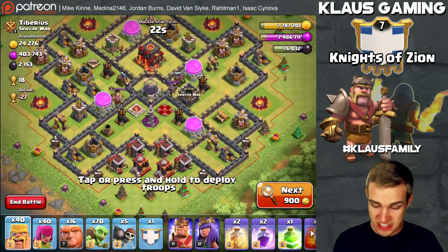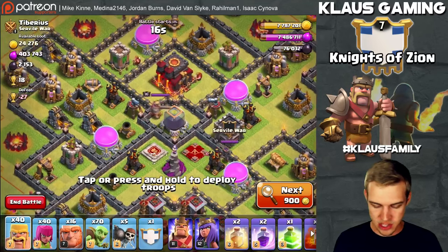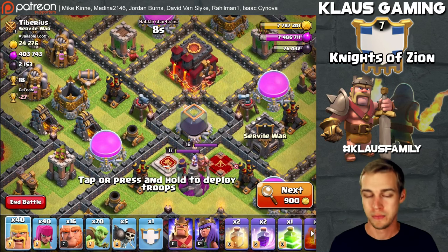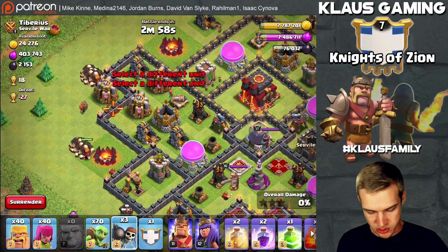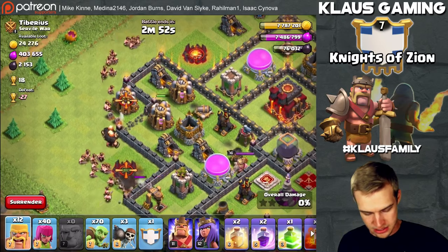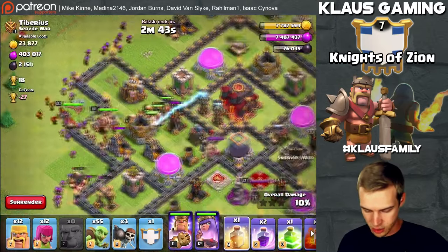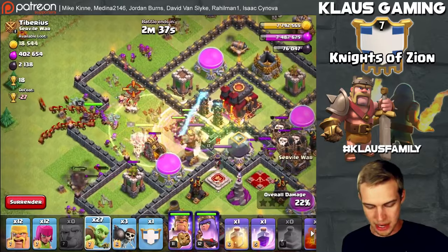This base is actually pretty good. We're going straight at it, using these walls as a funnel and sending our goblins directly at the dark elixir and the town hall. Let's throw down our giants, wall breakers — two breakers — then a few archers, and then some goblins. Put the king and queen down too. I'm going to use heal, jump, and rage, and send in the goblins.